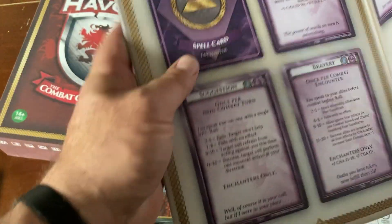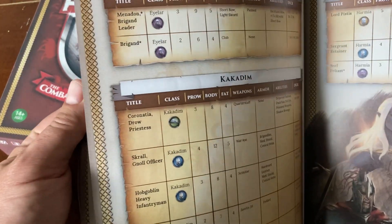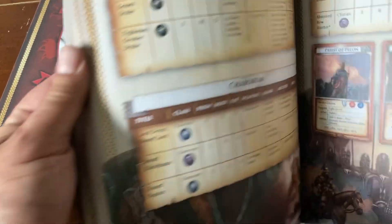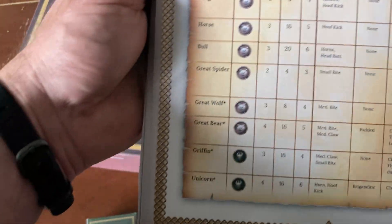It's got some stats for fantasy monsters — Buggins, Amish angels, dwarves, elves, spiders, ghouls, and all kinds of stuff.